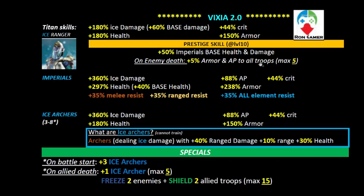Regarding the prestige skill — this is the old set with no improvements. You get more health, base health, and damage for your troops, which is good. But you only get up to 25% armor piercing even after killing 5 enemy troops at prestige level 10 — a real letdown. Vixia is probably not a Titan where you need to take her beyond prestige level 1, or even prestige at all.